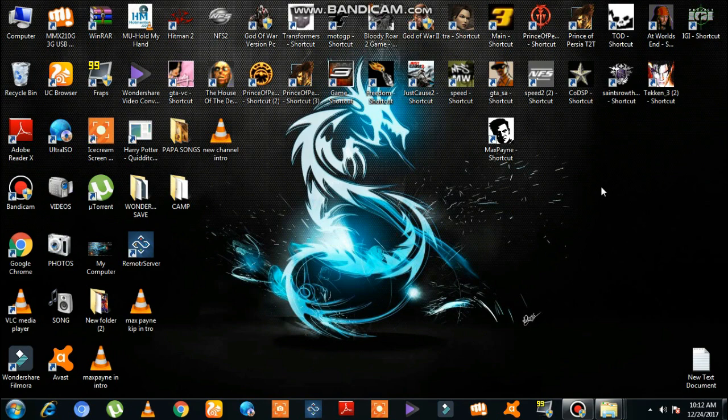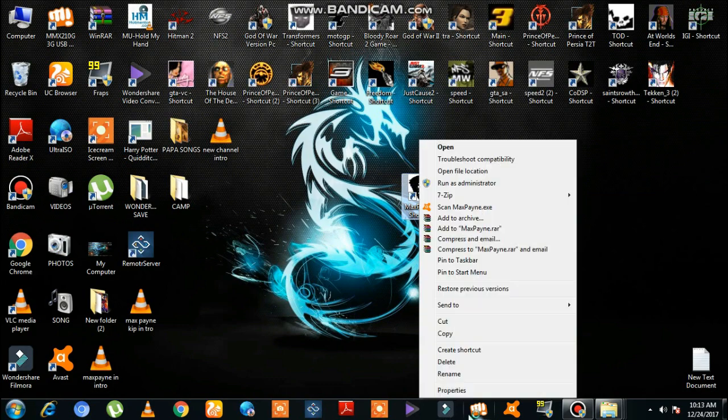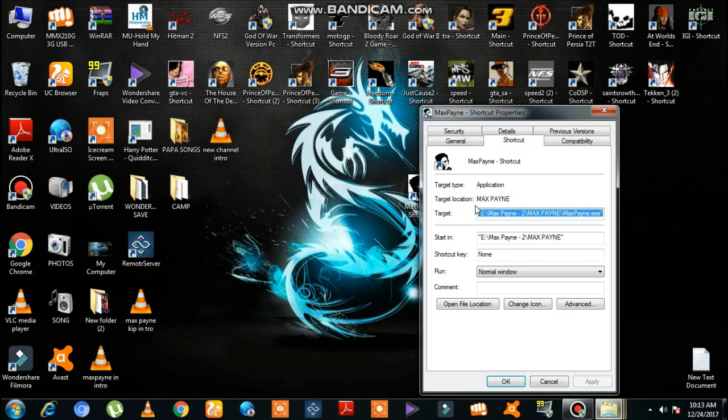It's not necessary to paste it on the desktop, but you can, or you can do the process in the folder itself. But for making it clear I am doing it on the desktop. So here is my shortcut — you can see it. Now go to its properties, and here is the target section.